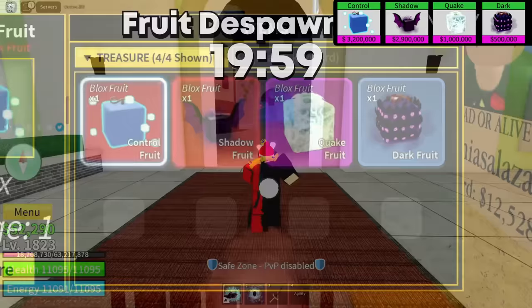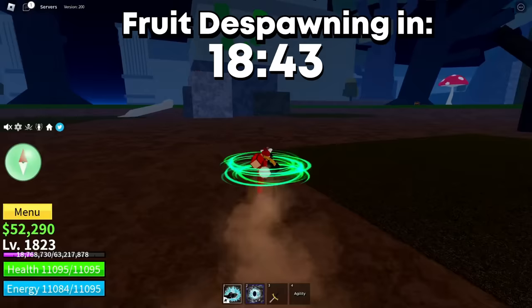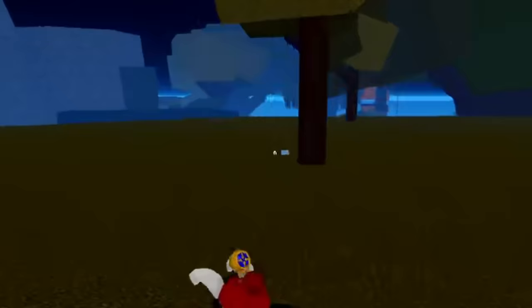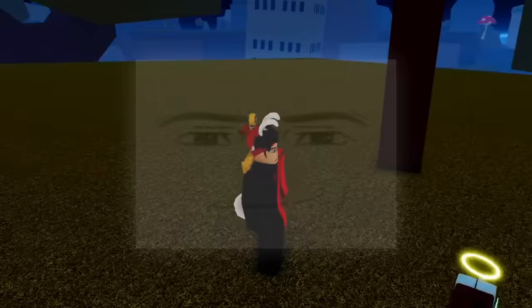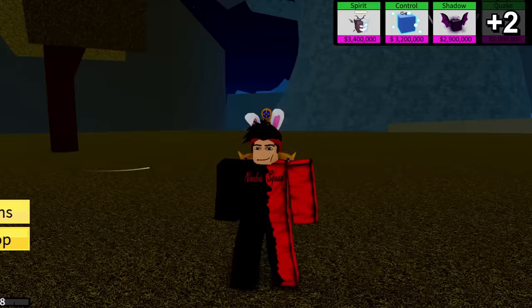A fruit has spawned - we have plenty of time to search. Is that... is that a spirit fruit? Oh my god - the man face blessings! With this we can go straight for the leopard fruit. Let's store this before I get disconnected. Our inventory is looking legendary - let's search for a trade!